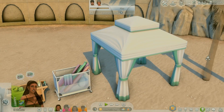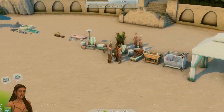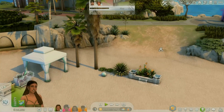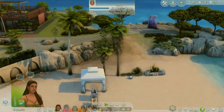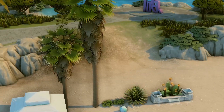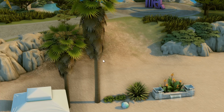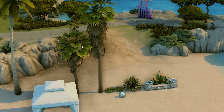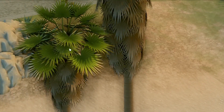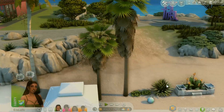There's also a ginormous tent which is super nice. And these trees — they're actually custom content. You wouldn't believe it — they completely blend into the game. They're so beautiful and high quality. Look at the textures on them. They look so good and they actually flow in the wind.